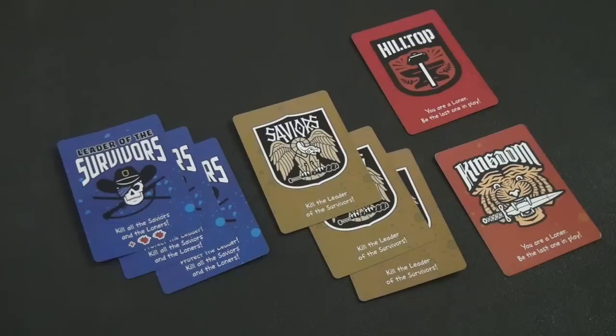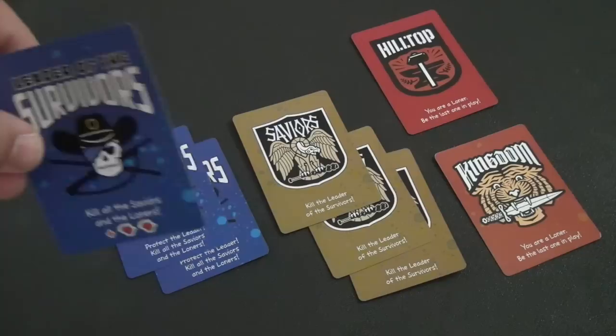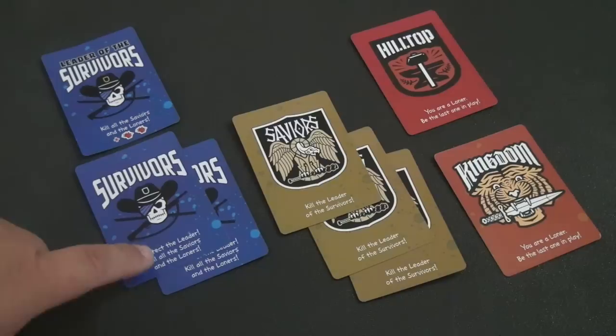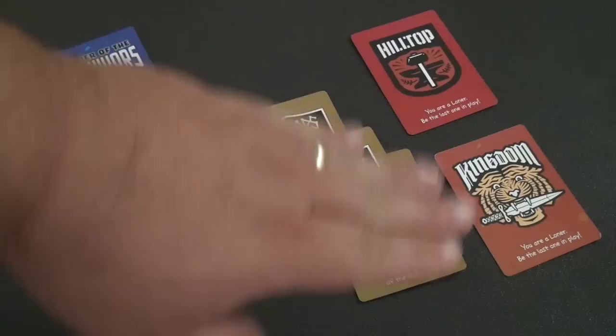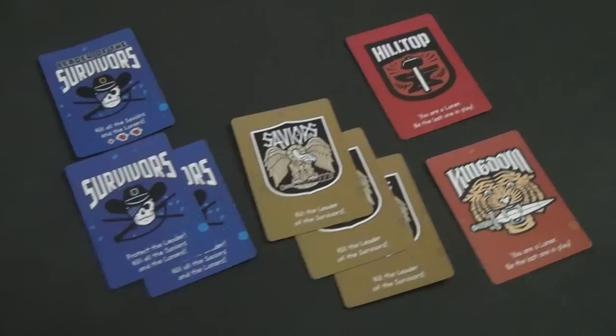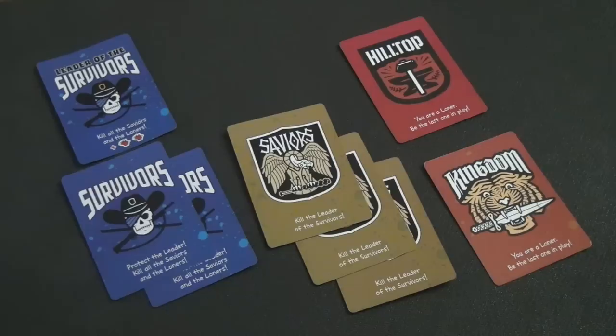The roll cards are dealt out at the beginning depending on the number of players — some are not used, but at least one of each type is used per game. The leader of the survivors is the only role revealed from the start; whoever receives it shows their card and gets plus two hit points. The other two survivors stay hidden and their job is to protect the leader and kill the saviors. The saviors' only job is to kill the leader — if the leader is eliminated, the saviors automatically win.